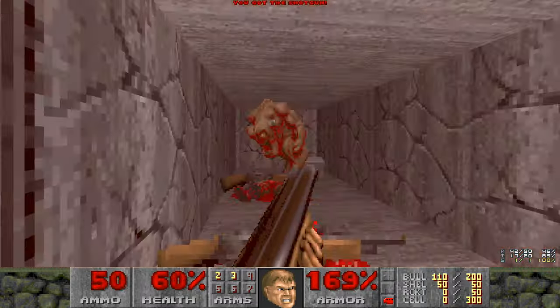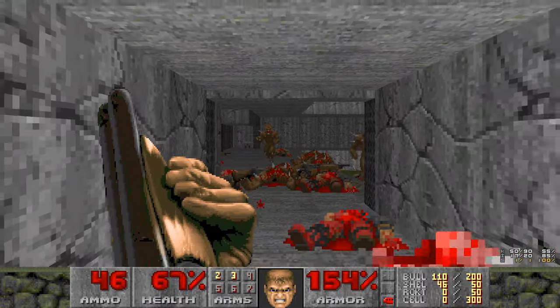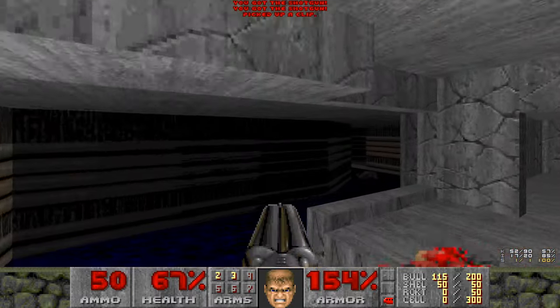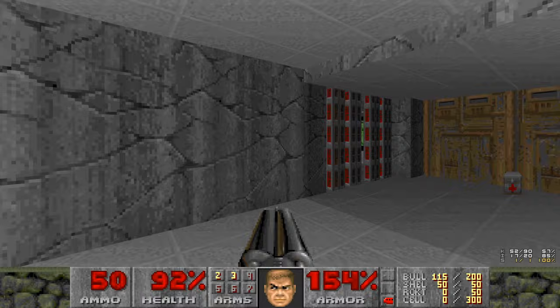When we collect the red key here, there's a trap with a bunch of shotgunners and enemies. Just a poor showing for them — kill them all. It's easy enough. We'll grab some health because we definitely took a bunch of damage there.